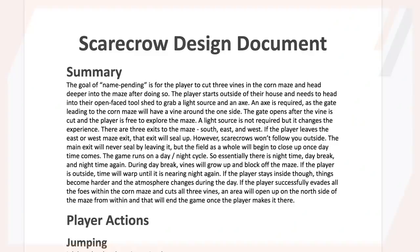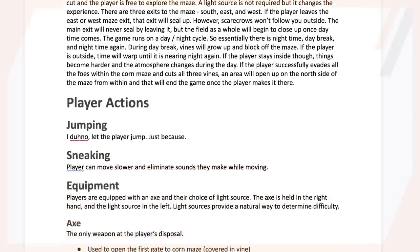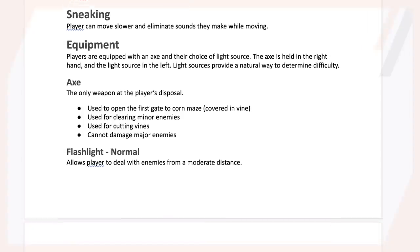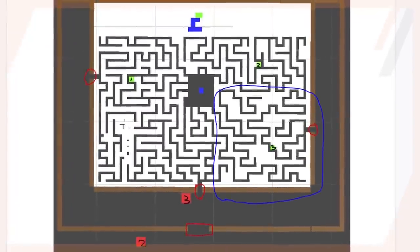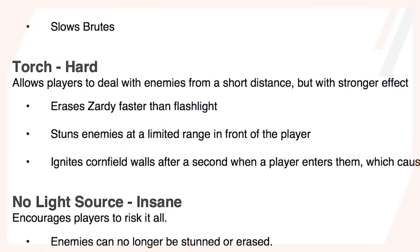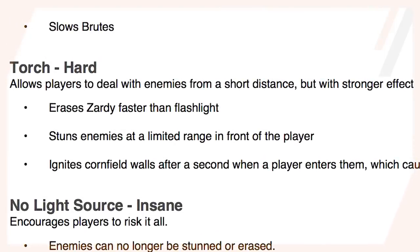The first thing we did was come up with a design document — listing out everything specific to the game, from a summary of the gameplay experience to the player's abilities and actions, enemies, environment, and everything in between. Going back and looking at this document now, we deviated from a lot of really fun ideas. At one point we thought about giving the player the option of grabbing a torch instead of the crank flashlight. The torch concept would have burned the corn around you while also lighting you on fire, so we ultimately scrapped it because of how ridiculous it was.